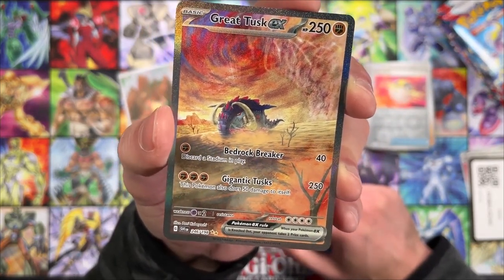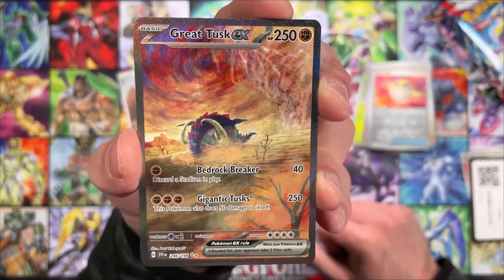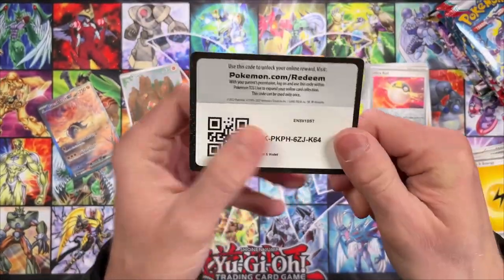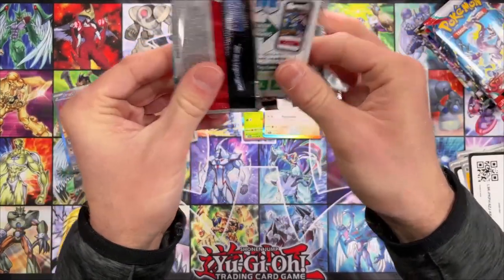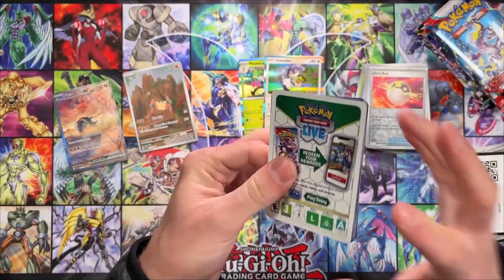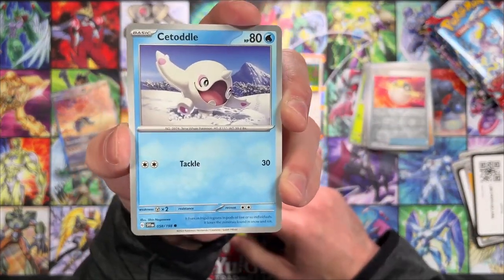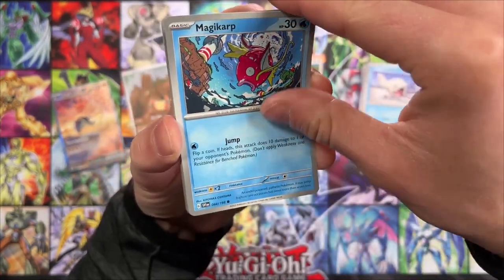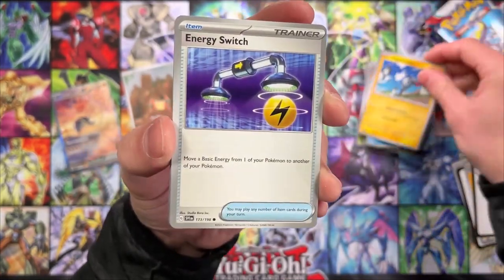Let's go — two in a row and we still got a lot of packs to go. Great Tusk, full hollo. We have been doing pretty good so far, just been blown away by how good the hits can be in these blister packs. Getting the three-pack blisters, the single pack blisters — we always tend to get some kind of Secret Rare, Gold Star Rares, Full Arts, whatever. Really great luck with the pulls. Maybe this is just an easy set to get some of the pulls out of — we did get that Miriam in a previous video the same way, blister packs.